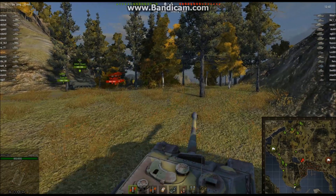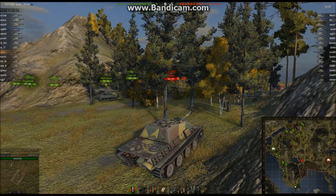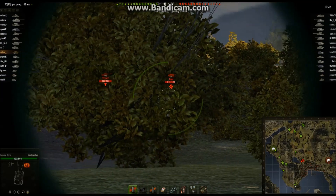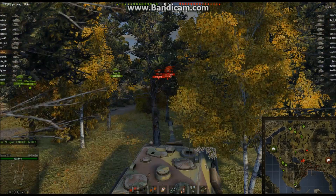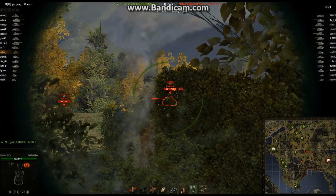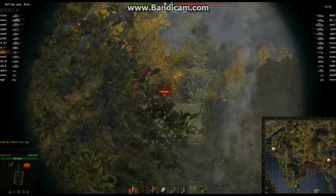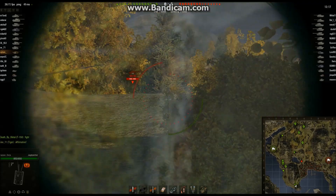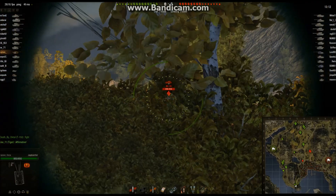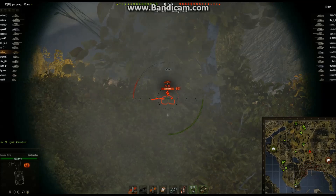I decided to come around the corner and get into a sneaky position to shoot anyone up in the center of the map, and also if anyone starts coming my direction down the road I can shoot them and then retreat. I take a shot at the Jagdpanther 2 and miss, then look to see if I have an angle on the 25 AT but he's in cover. A KV-1S lights up, I'll take a shot at him, and I put a good hit on that KV-1S.